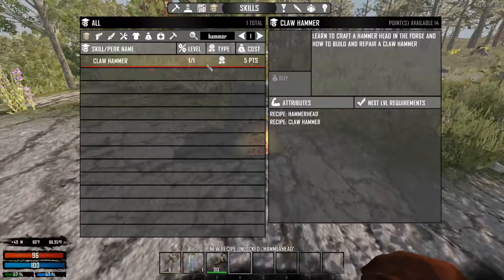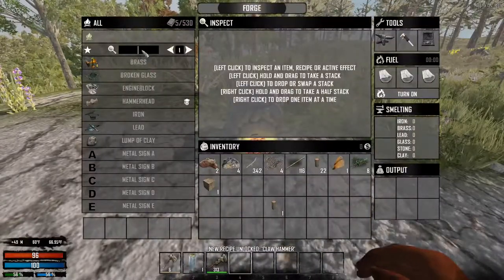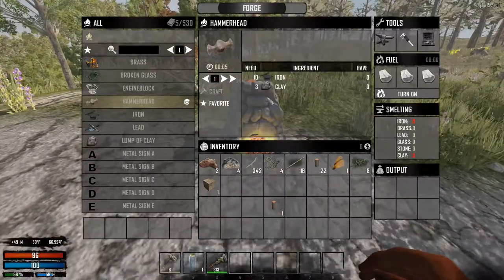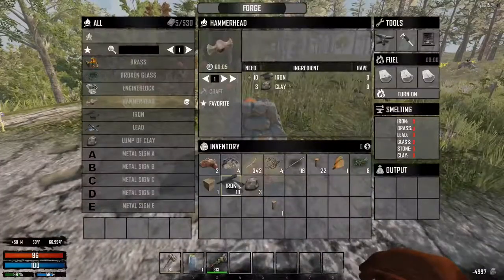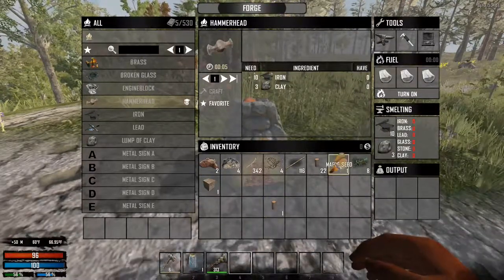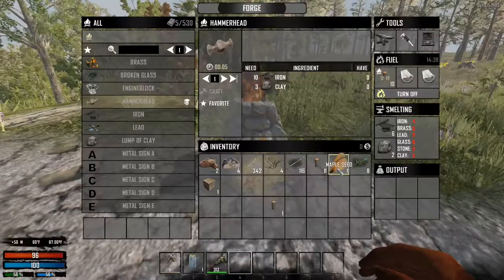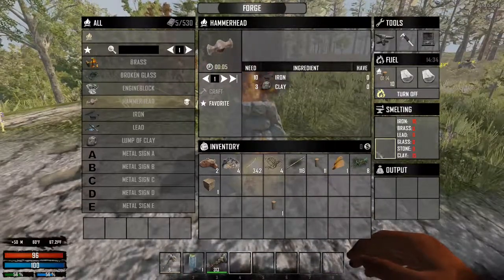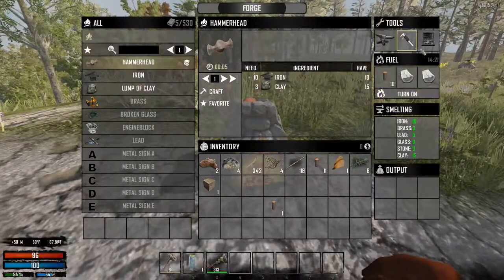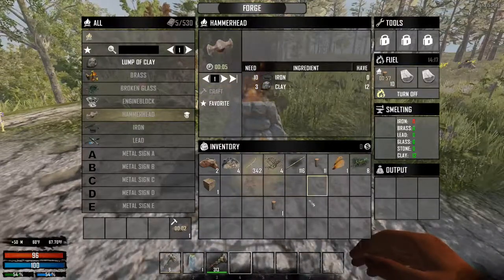You need to have five points available, so then you can buy that skill and get your claw hammer. Now we have to go in here and put the magic to smelt it. I'll make it for you — ten and three — so let's do that right now. Okay, so this is smelting, should be pretty quick. And then now you can make your hammer head; you don't need any tools, it's just a matter of crafting it.